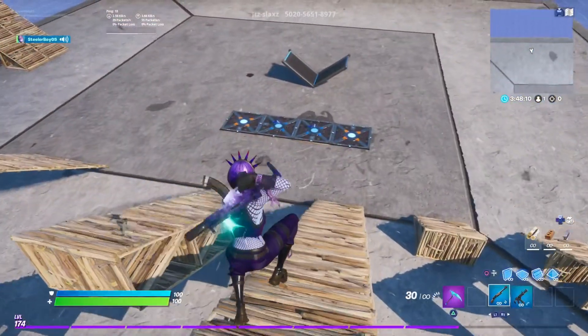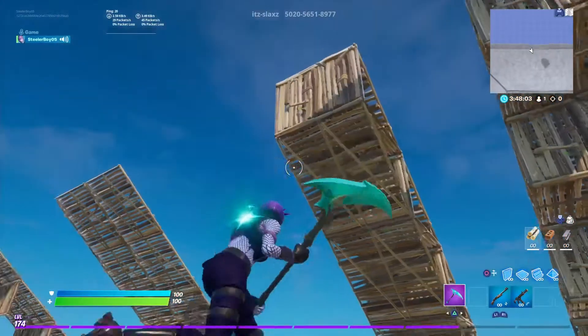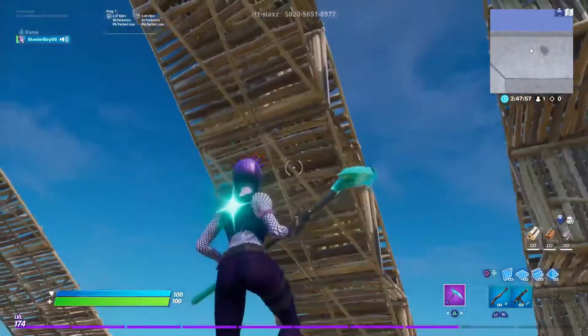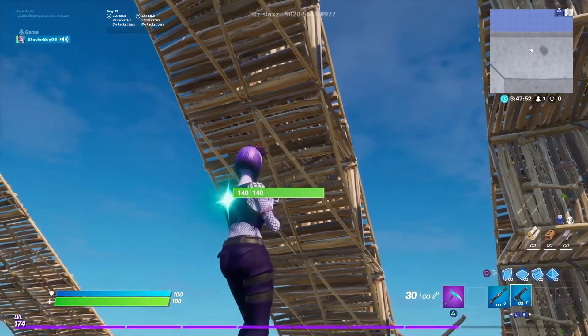You can test out both options and see which one suits you best. The next style of single ramp rushes is a single ramp, single floor, single wall, and another ramp. This one is really protective — I really like using this one.